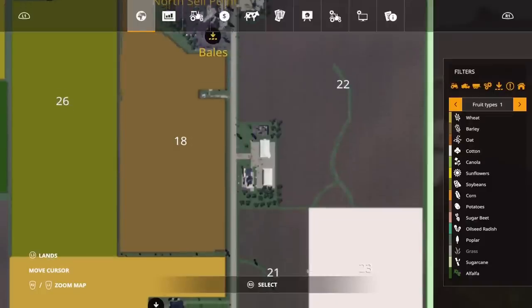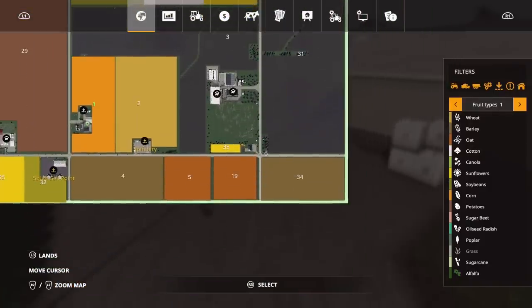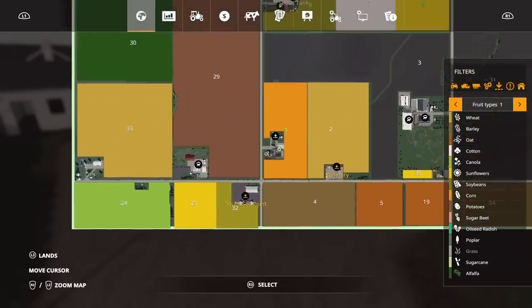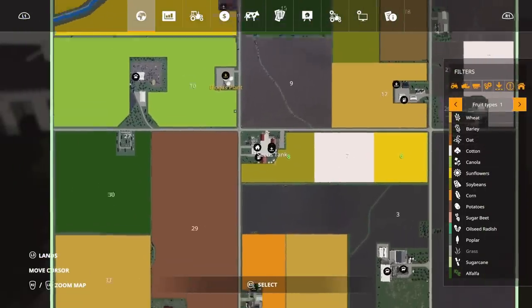So where are we on the map? We've come all the way down, past the cows, across the bottom - spinnery, south sell point, sheep, along to the end farm, back along up here at the next silo. Then it's just a trek back to the main farm where we started with our sleep trigger.